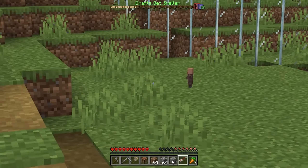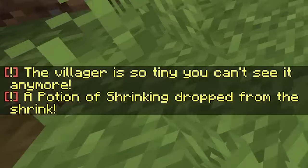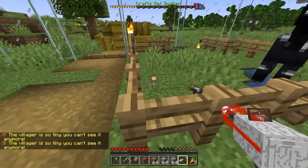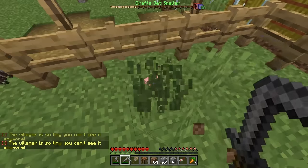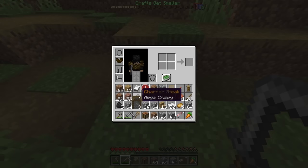Is that a tiny villager? Can I shrink him? The villager is so tiny you can't see anymore. A potion of shrinking dropped — caution, minimizes. We can drink that soon, but what about the cows? It makes the cows and the pigs smaller. So now we have tiny cows, tiny pigs, and little tiny villagers. I'm so sorry Mr. Pig, but I want to see what happens if I kill you. A miniature bacon dropped! And a tiny cow dropped charred steak — mega crispy.